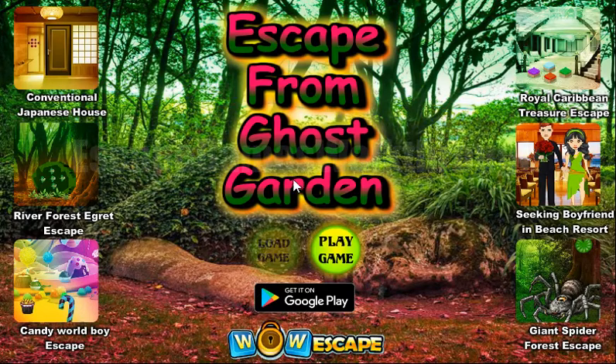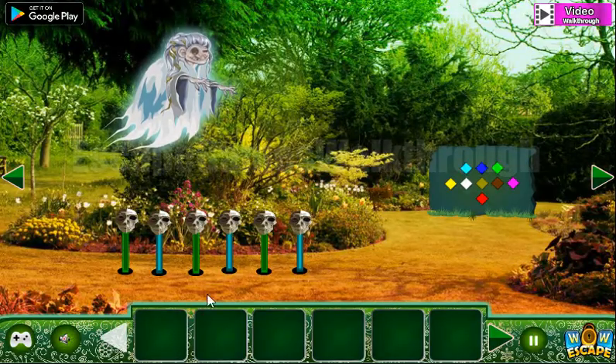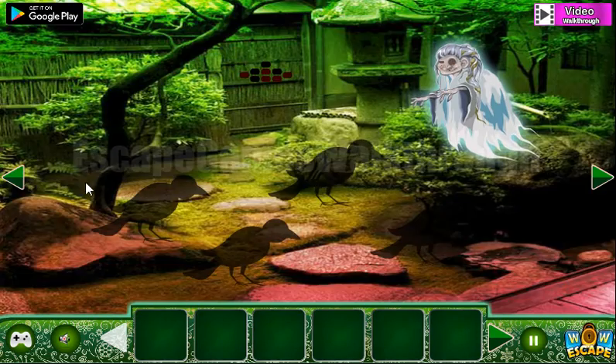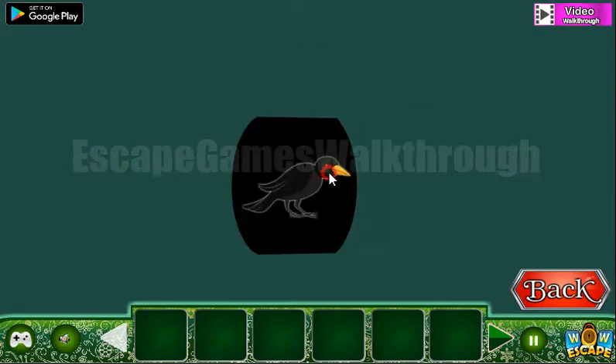We are playing Escape from Ghost Garden by WoWEscape. Let's go to the left and take the 13. Here some cells are selected, and here we are to select the same cells.